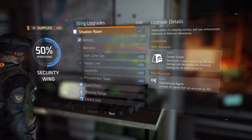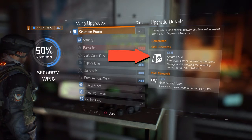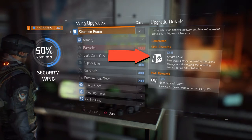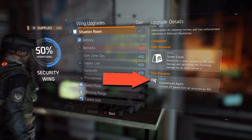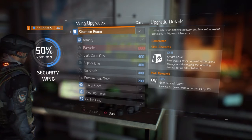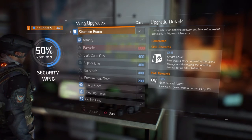The next thing that is always good is as soon as you unlock the security wing, you have this one called situation room which gives you the smart cover skill - it reinforces cover, increasing the user's damage and decreasing incoming damage for all allies behind it. As soon as you upgrade it you can see the perk which is experienced agents - it increases XP gain from all activities by 10%. So in short, if you want to level up faster you really want that one. So make that the first thing.